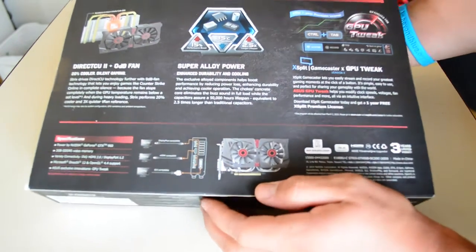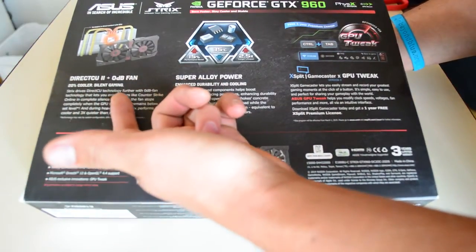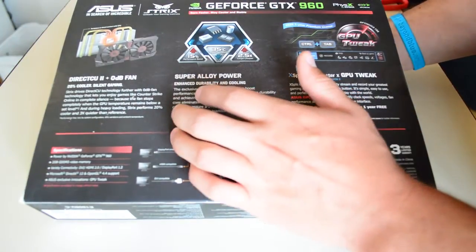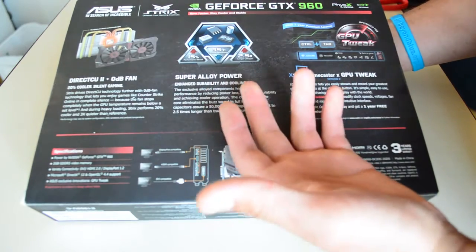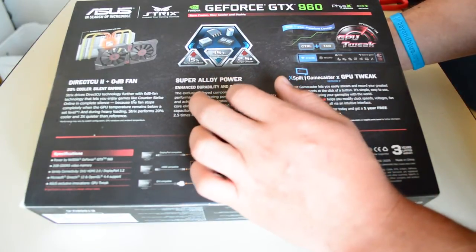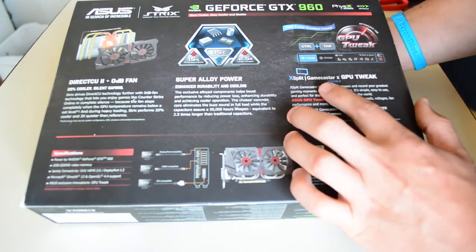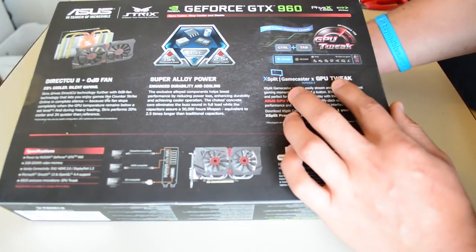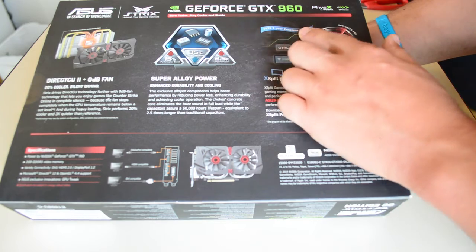So back here we have some information on it, talking about the fan and how quiet it is. I'm still pretty novice to computers, so some of this I don't know what it means. Super Alloy Power — that's about durability and cooling. There's also Split Game Caster, GPU Tweak, and we get a free year of premium license with that.